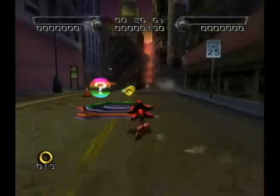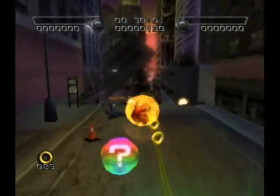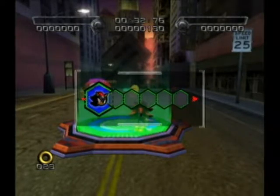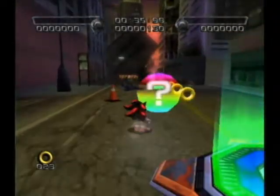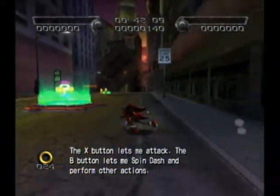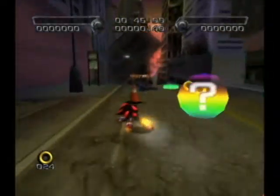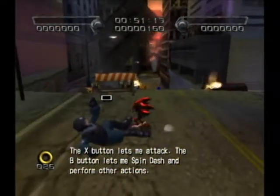So here, this is a checkpoint. You can teleport between checkpoints as well, so if there's something you missed while doing the hero or villain missions, you can just teleport back here. The X button lets me attack, the B button lets me spin dash, and other actions — yeah, they're pretty much useless.